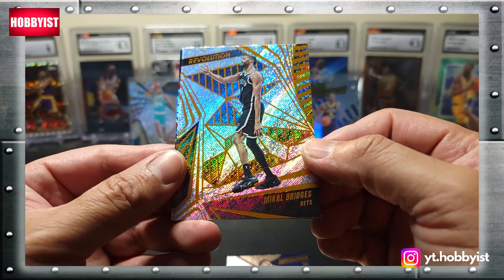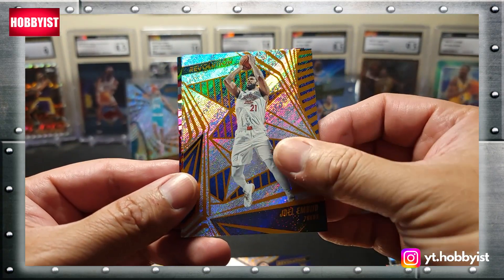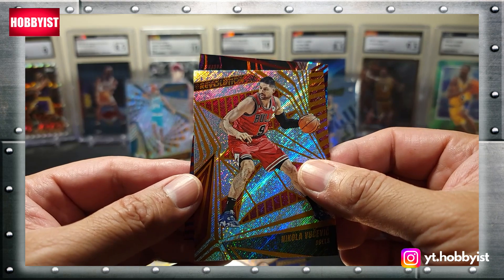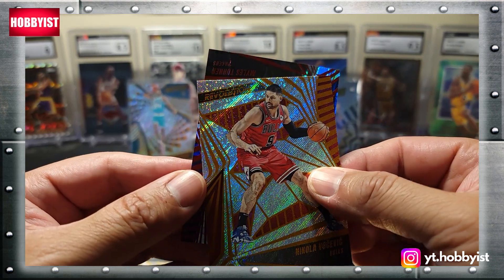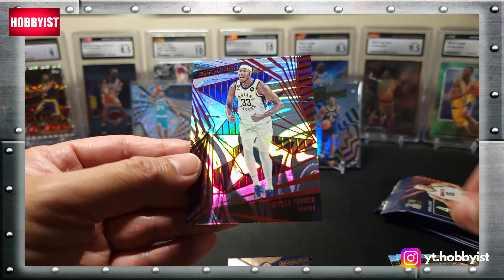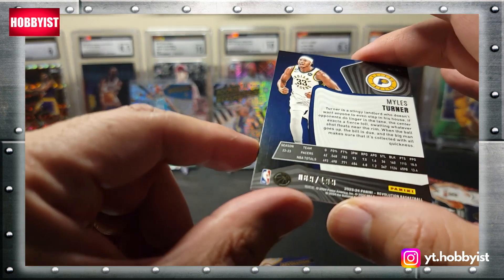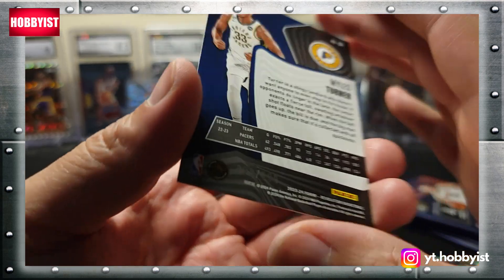Let's start the next box off with a Mikal Bridges, Joel Embiid, Nikola Vucevic — and oh, this one, those Red Swirls! It is, and it's a Miles Turner. That one should be numbered if it is a Red Swirl — and there it is, numbered 89 of 199.